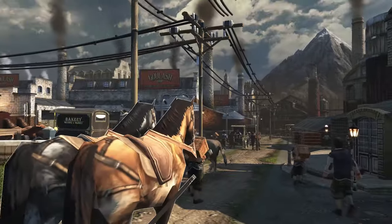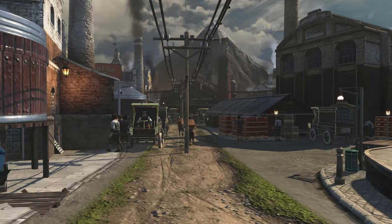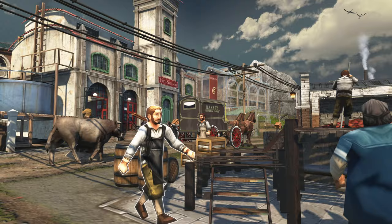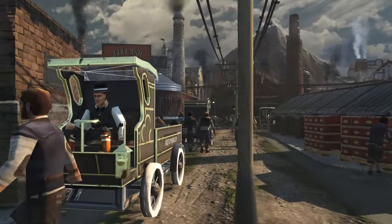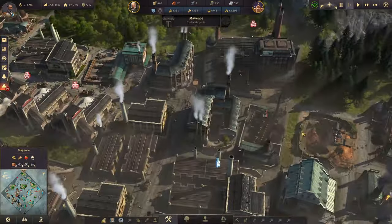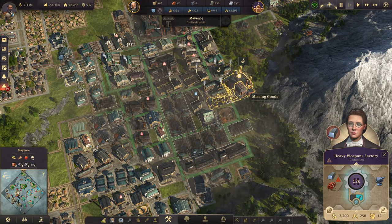Hello everyone and welcome back to Anno 1800. I hope you're all well. If you remember in the last episode, we did buy up some really epic characters that we are going to start with the trade unions this episode. We're just walking through our worker district here — it's pretty nuts, actually. Lots of goulash buildings that we are going to be working with.